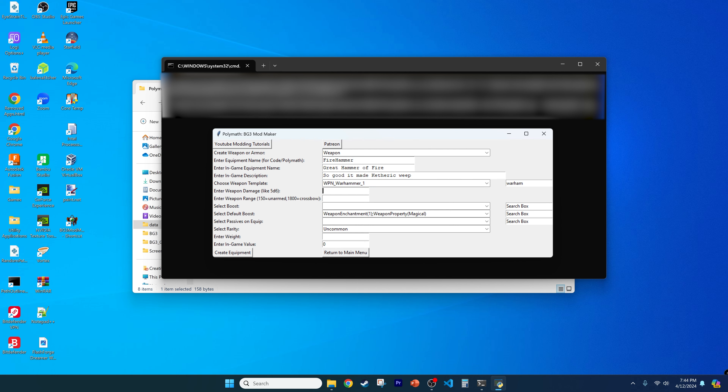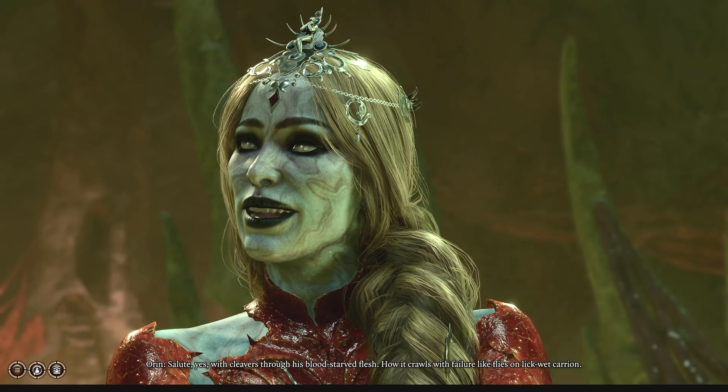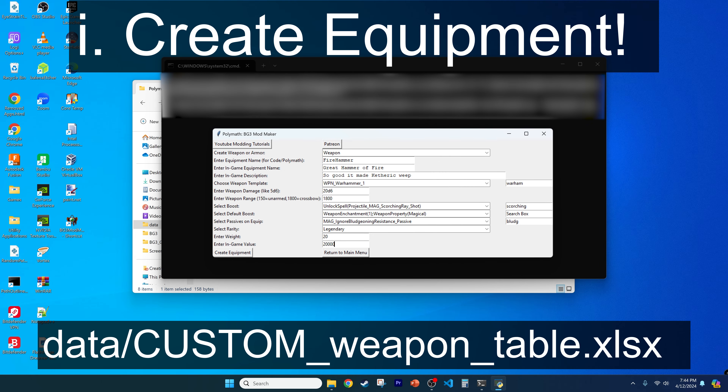To briefly cover class mods for those first visiting my channel or just don't have much experience with modding, class mods in Baldur's Gate 3 add new classes at character creation, offering even more customizability. Polymath, software that I programmed, gives you widgets to simplify creating class and subclass mods. In this video, we'll review my recent update to Polymath, which adds a widget for creating custom equipment. We'll then add your custom items to a class mod and load it into the game. We'll review how all this works behind the scenes so you can refine your mods. Lastly, I'll review the exciting things that we can do on my channel in the future.